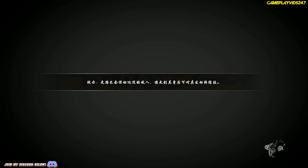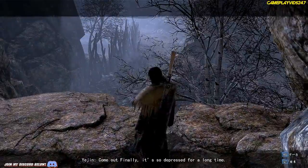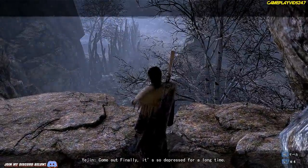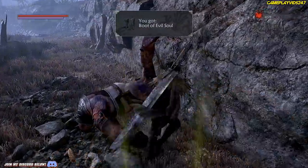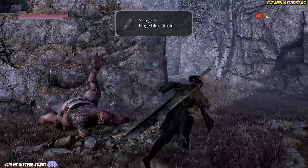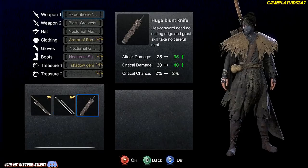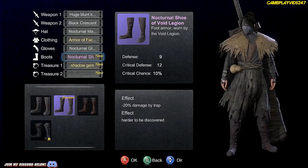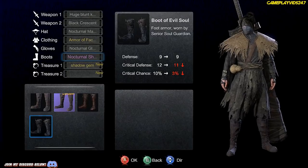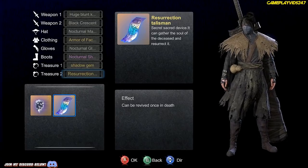Now we've finally made it to the new area. Awesome. I wish there was a way I could save so I don't have to keep replaying everything. We've read all this already - pretty much have to go save my sister. Dead body there - wasn't there last time. Huge blunt weapon, very powerful. Do we have any more powerful gear? I think we have the best gear on. Shadow gem and resurrection talisman - can be revived once in death, awesome.